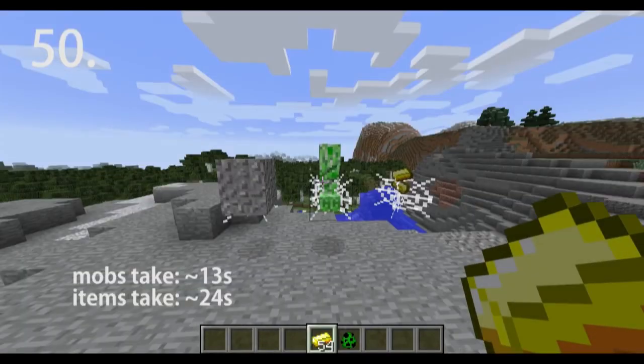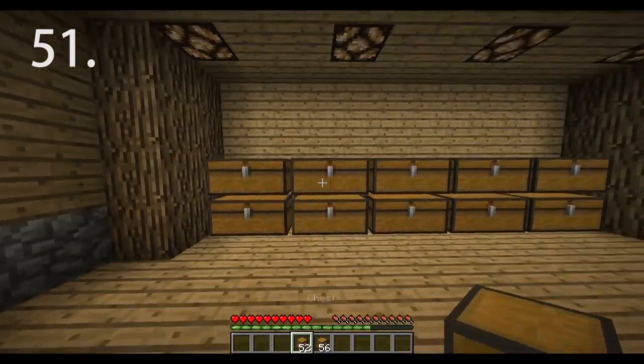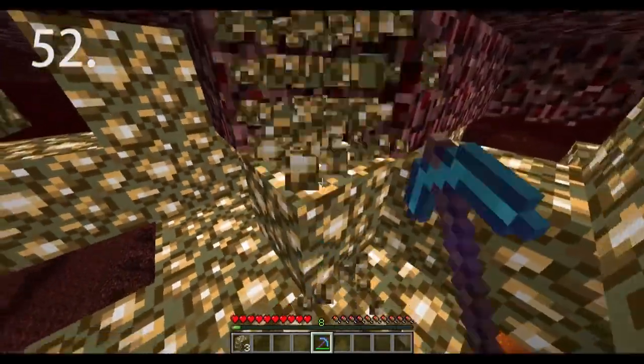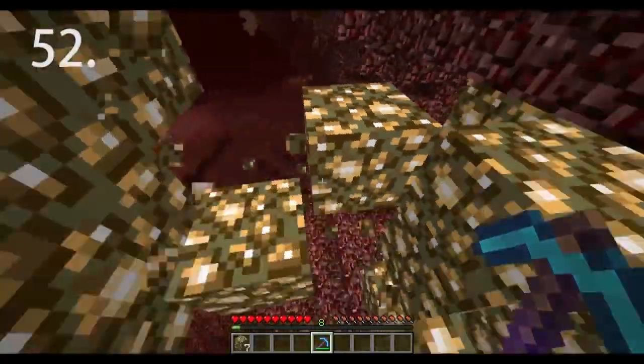Gravel, mobs, items, and other entities fall very slowly when going through cobwebs. Alternate between regular and trapped chests to make a wall of chests for compact storage. Use silk touch tools to gather glowstone in the nether instead of a fortune tool, as fortune only yields one to three glowstone dust.